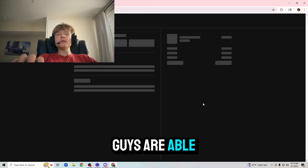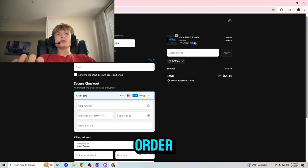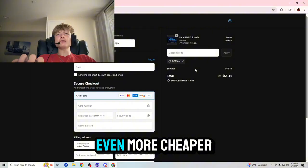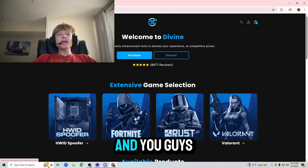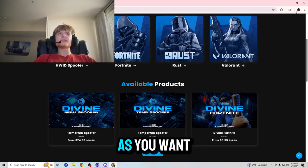Especially since you're able to use code ROMAN before checking out, which gives you five percent off your order — about $3.44 off your lifetime and about $1.24 off your one-time — making it even cheaper. You can use code ROMAN for all the products in their store and use it as many times as you want, so definitely worth checking out.